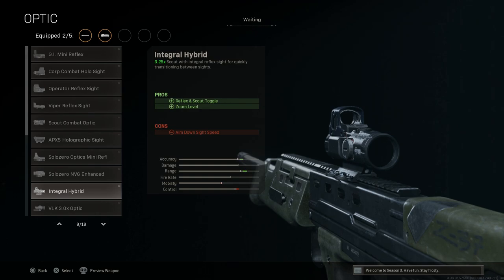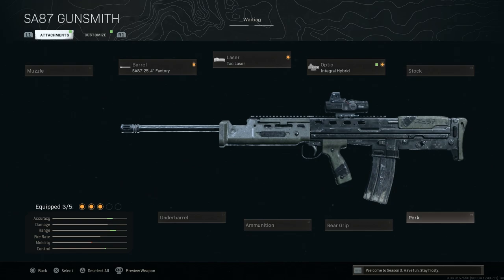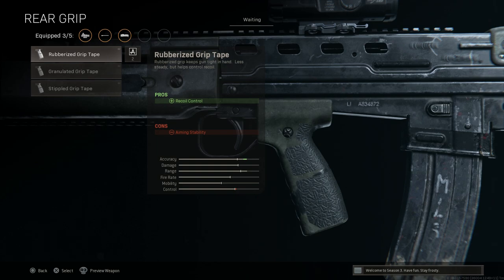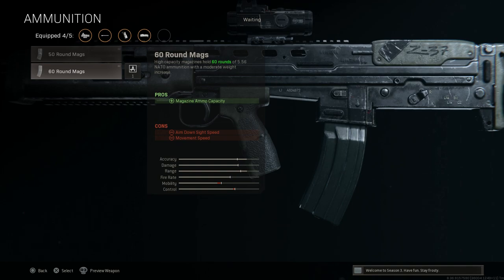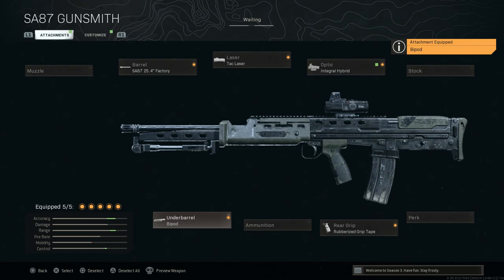We'll put on the tack laser. For the optic, I'm going with the Leupold Hamr again — trying to replicate the top-mounted red dots you often see on SA80 series and L85s; the 3.25x top-mounted red dot is as close as we can get. We'll leave the stock blank. For the rear grip, we'll go with the rubberized grip tape for additional recoil control — con is aiming stability, which we're compensating for with the tack laser.